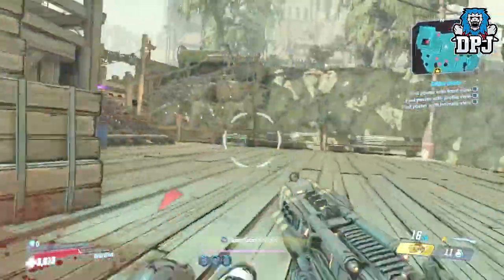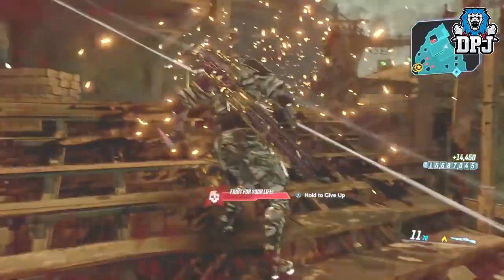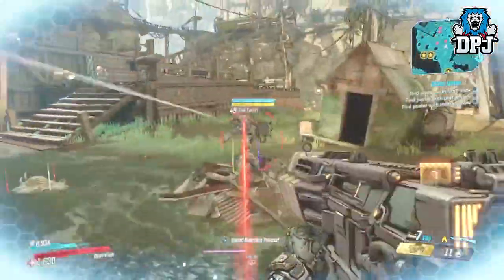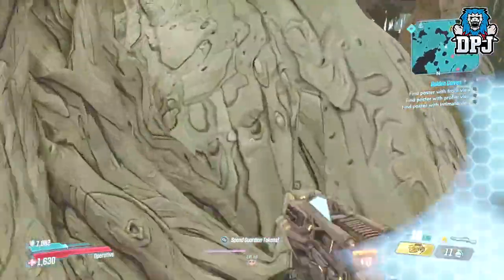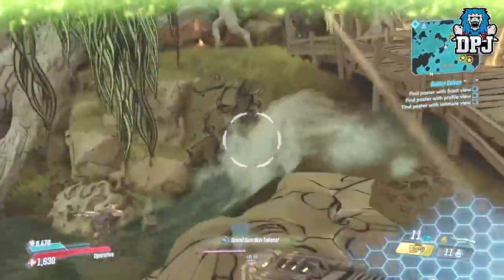I just missed him and blew myself up, so don't be a scrub like me. Once you have checked here, head back upon yourself to this kind of waterfall area. A loot tink, more times than not, spawns here too — kill him and get that loot.